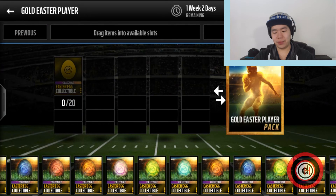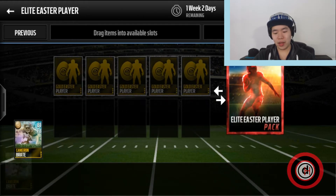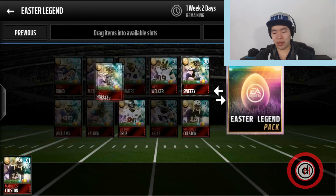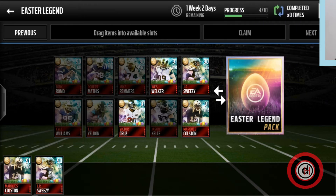The most guaranteed way would be to trade in 20 of these for a gold, then trade five of those for an elite, and then trade those elites in. I already collected four of these so far — I bought them off the auction house, they're super cheap right now. The legends maybe not — they might put a boost on them afterwards, but I highly doubt it.